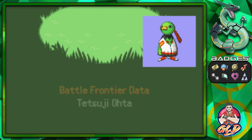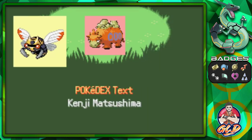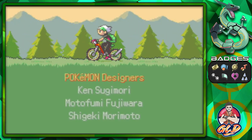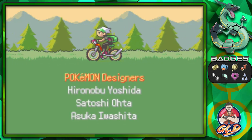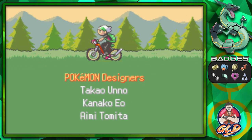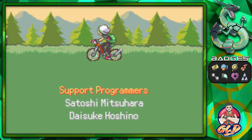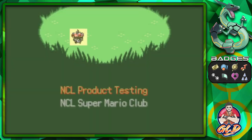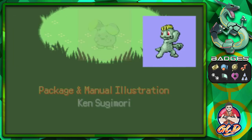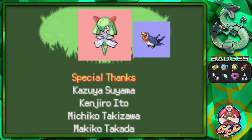We will be continuing our adventure going into the Sinnoh region in Pokemon Platinum, now that we have the speed button enabled. We'll also continue in HeartGold, and may be doing a little something on the side to get ready for a future walkthrough. We're not completely done with Emerald — we captured three legendaries but still have three more to go!